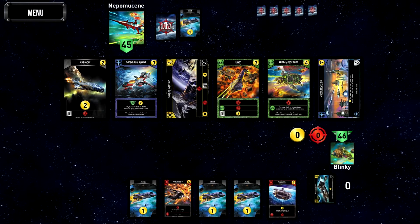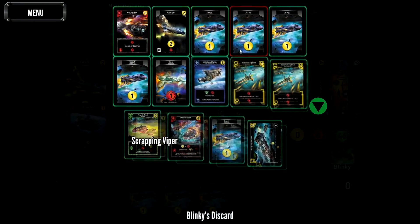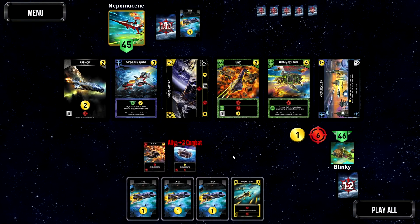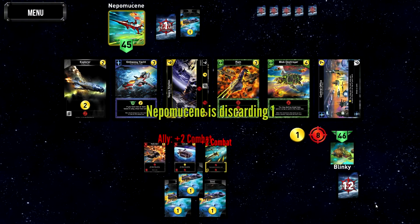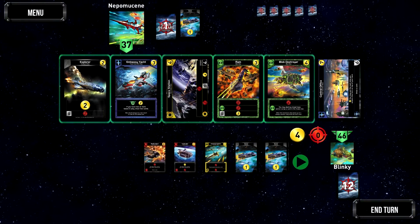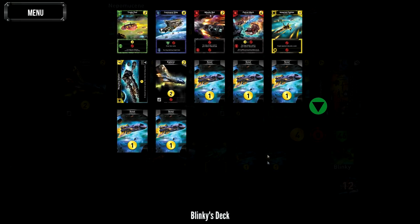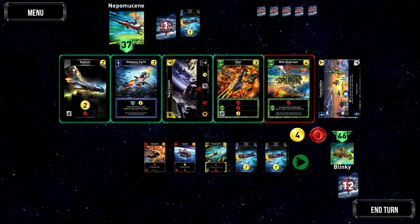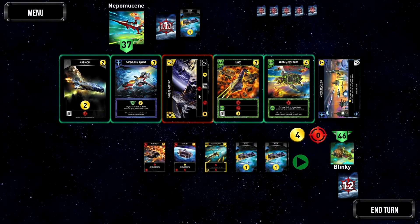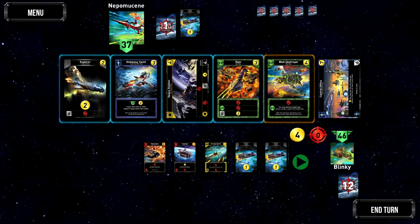We'll play the Battle Mech first to scrap a Viper, then the Trade Bot, and we can scrap the other Viper too - getting two scrappage and drawing a card thanks to the Battle Mech. We'll make him discard a card and get in for 8 damage, then spend 4 on something. Blob Destroyer is amazing - 6 damage and can destroy bases. I'll take the Blob Destroyer.